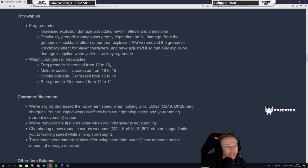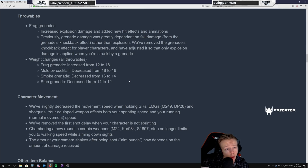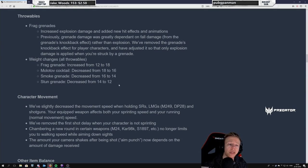Weight changes for all throwables — frag grenades increased. Honestly I'm not quite sure how this affects the game. I made a video about how to throw grenades where I tested it this year in patch 1.0 — I tested how far grenades go from the same spot with the exact same throw for all different grenade types, and they all hit the exact same spot. So I'm not exactly sure how this affects gameplay.